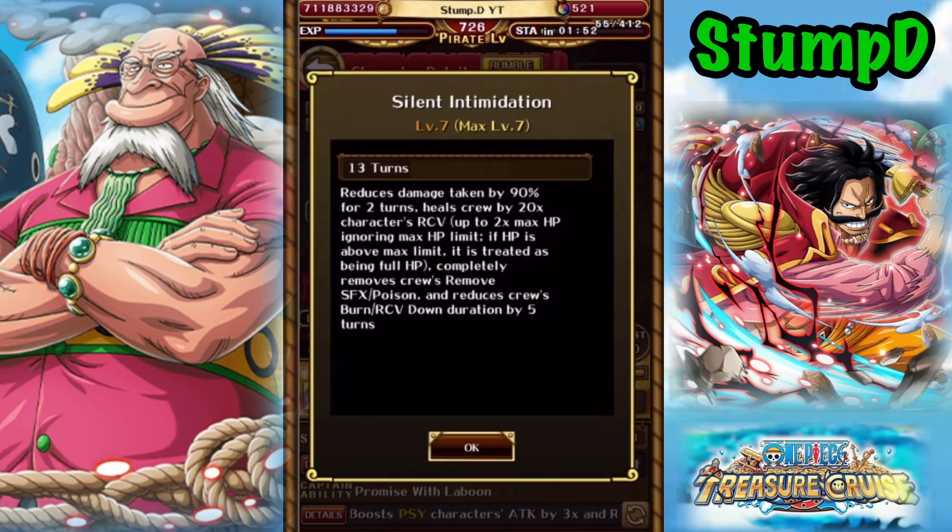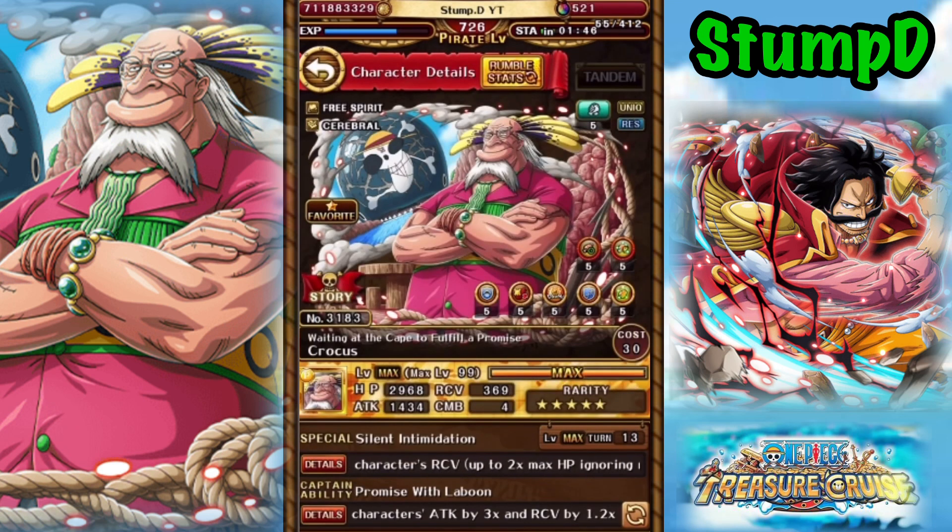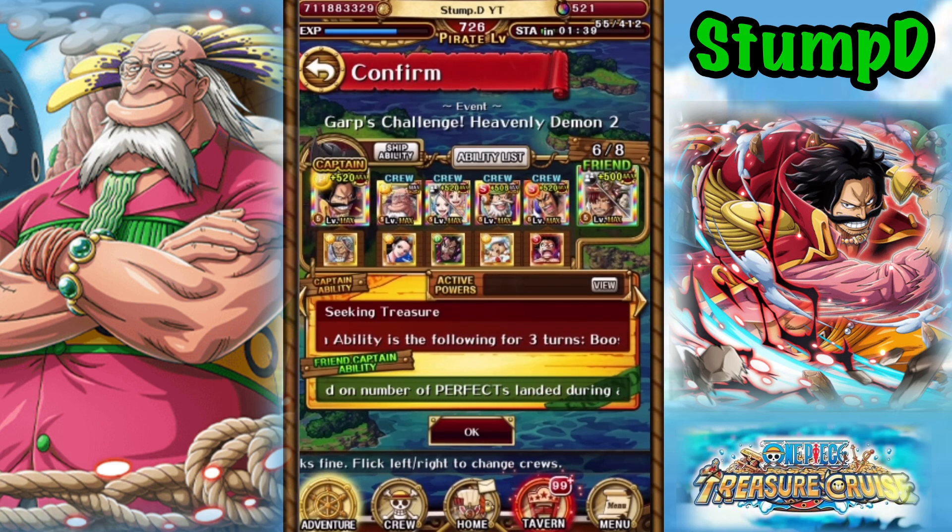Crocus's special can actually completely remove Poison, as well as give us a nice little chunk of heal, as well as 90% damage reduction, which actually comes in very, very handy on the final stage against the Dofis too. So what team can we put Crocus on?